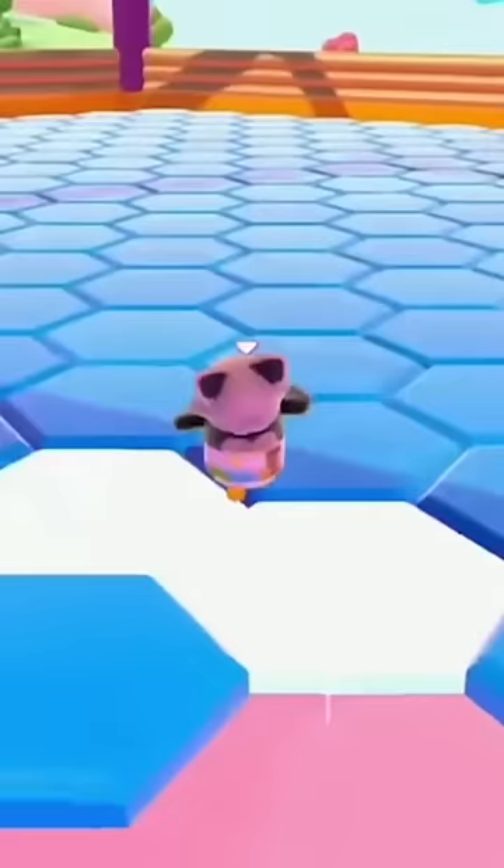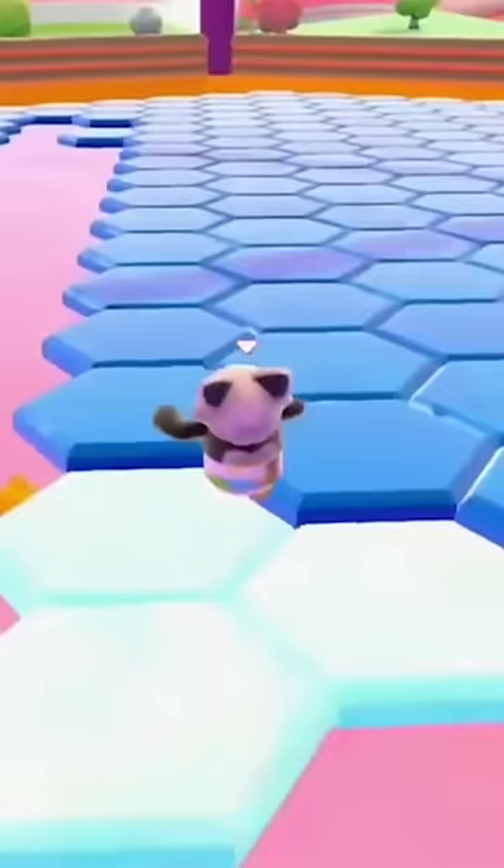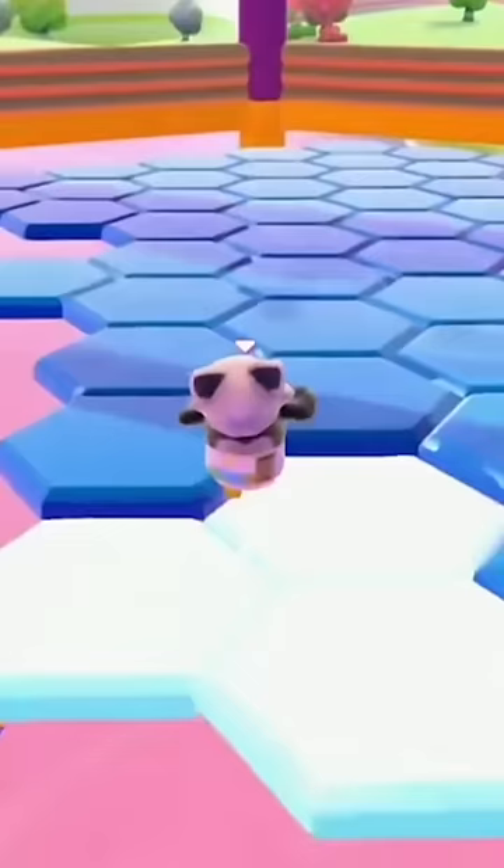Basically what you want to do is instead of staying at the top, you want to head all the way down to the bottom of the map. I know it might not seem the best idea, but what you can do is run around and make a massive hole in the middle, meaning that everyone above you, when they fall down, they will fall to their death.